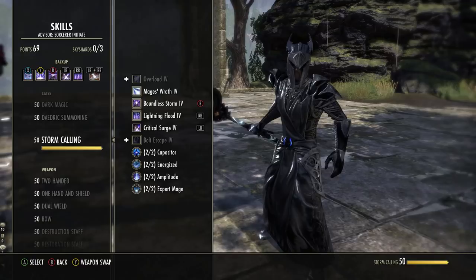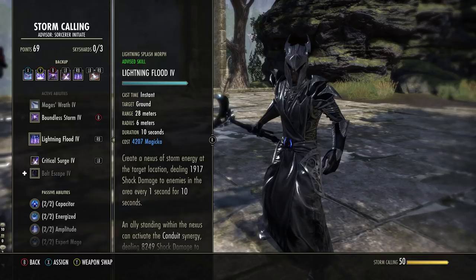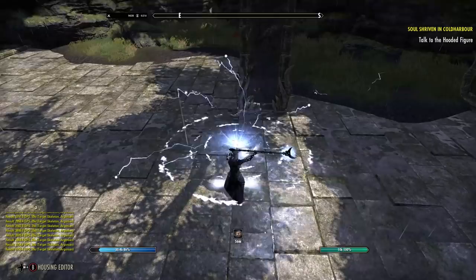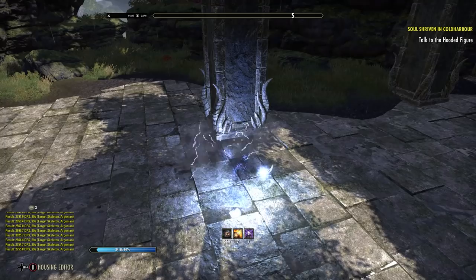Finally before the ultimate: Lightning Flood, the third ability in the Stormcalling skill line. Starts off as Lightning Splash; morph it to Lightning Flood. We used to use Liquid Lightning, but Lightning Flood now has a longer 10-second duration and does more damage. It fits inside our rotation very nicely — put it on the ground and everything in there takes more damage every second. Stacked with Boundless Storms and Wall of Elements, we have lots of lightning damage ticking every single second, giving us a very strong chance to proc concussion and off-balance for anything in Wall of Elements — increasing our heavy attack damage and gain, and the group's overall damage output.